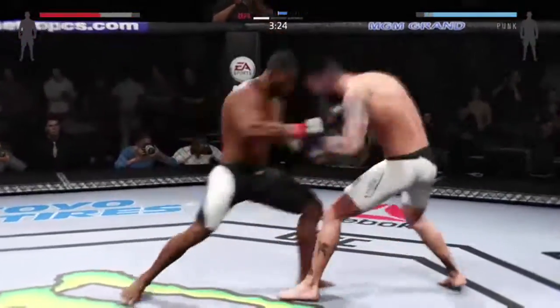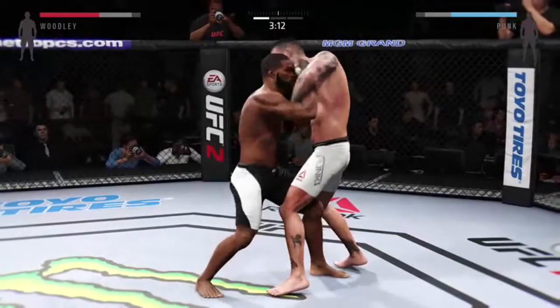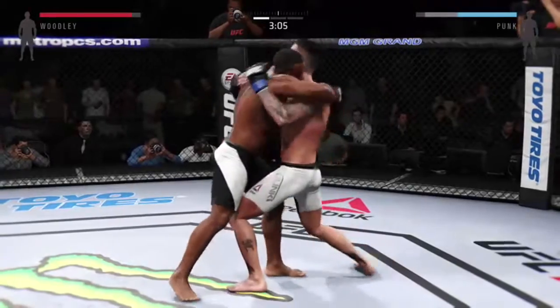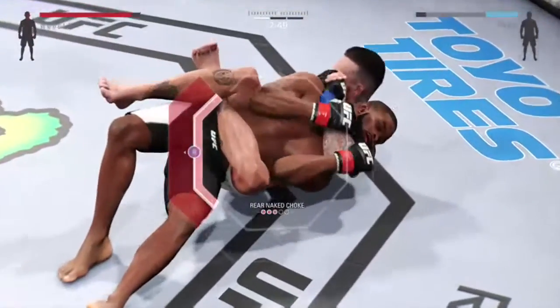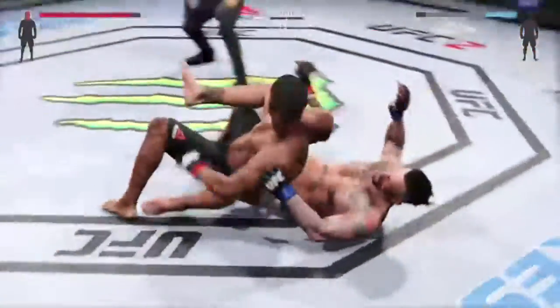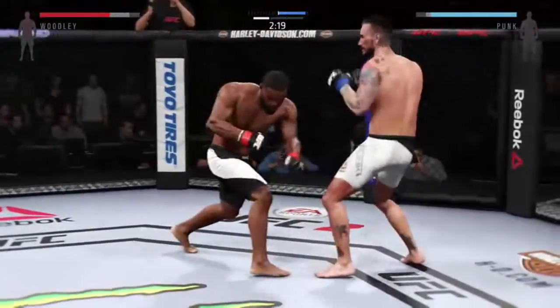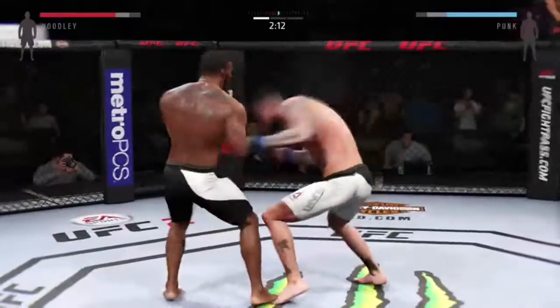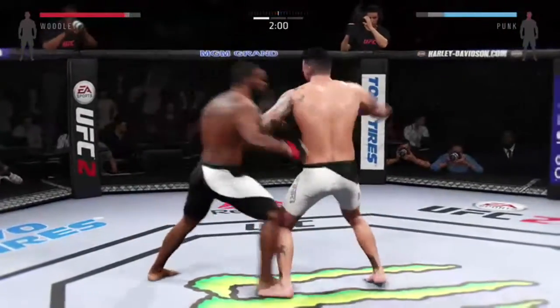He just missed — big straight punt. Nice combination. He got tagged on the counter. That's a big hook. Looking for the choke — he drops down for it. It's pretty deep. It's very tight. That choke was tight, but he got free. Nice roundhouse kick to the body. Stiff jab. Ton of quickness possessed by both of these men. Solid straight left — powerful strikes!